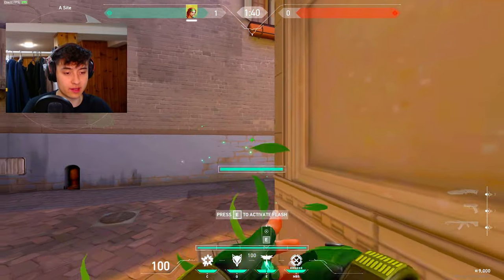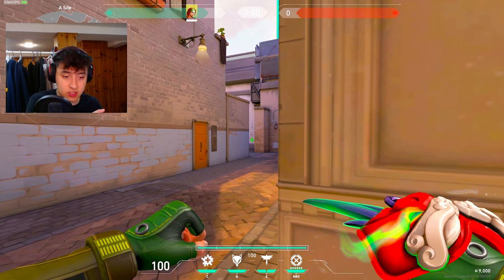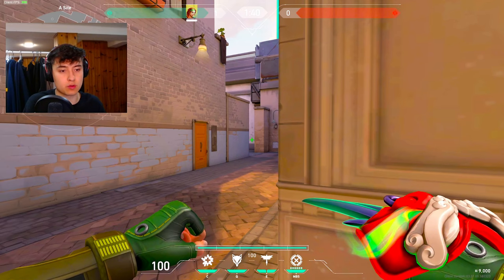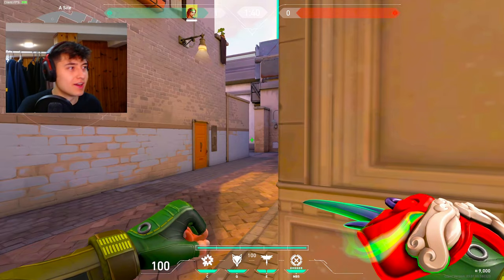This is actually insane — it made Sky so much better. Especially if you're an older Sky player, you don't need to give time for your weapon to equip. You can swing right away, get those kills, get those frags when your enemies are blind — do not be afraid. As long as you hit those flashes, which you will with this guide.